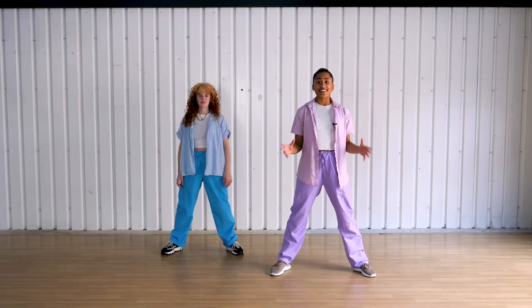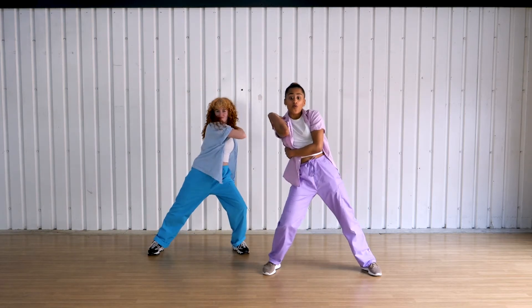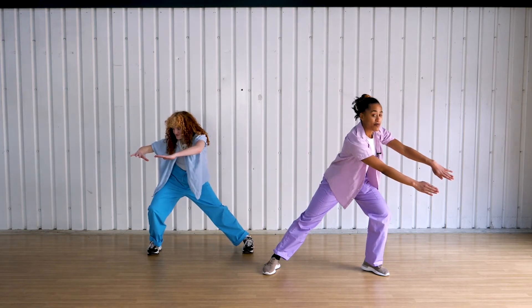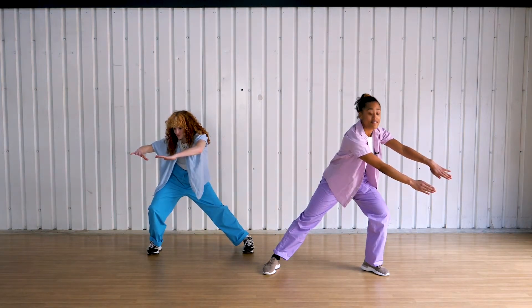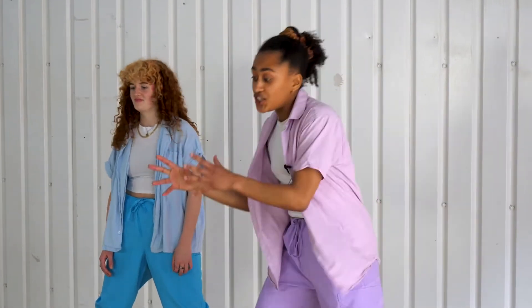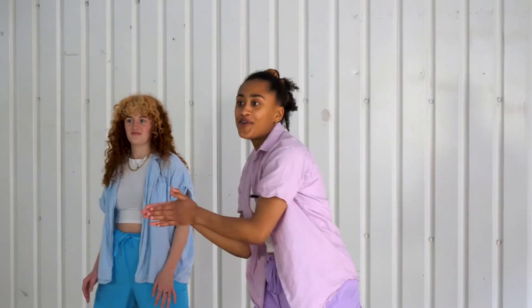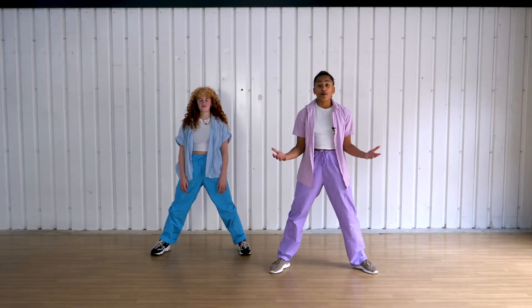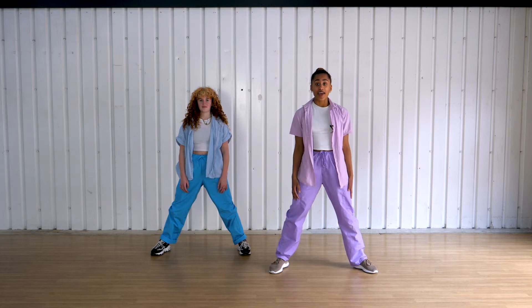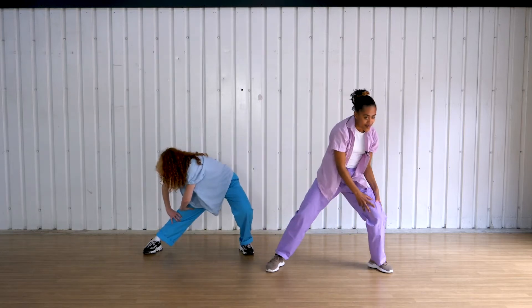So firstly we're going to snap between position number one and position number two, then wave to our third position, then we're going to snap between our fourth position and fifth, and wave to six. So the rhythm we're playing with is: position, position, wave, position, position, wave — da da woo, da da woo. Let's try it slowly with the movement and the rhythm: one, two, wave to three, four, five, wave to six.